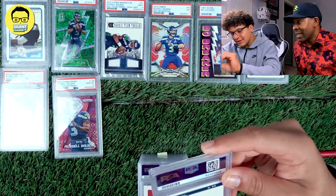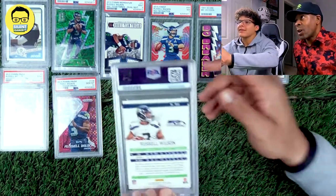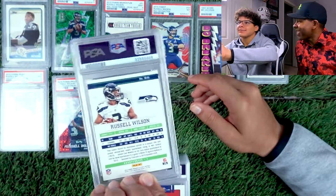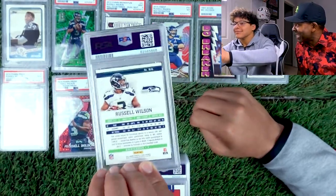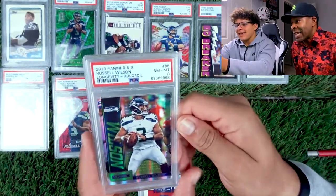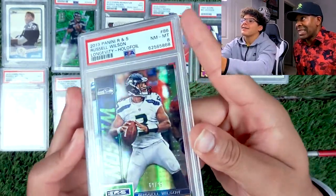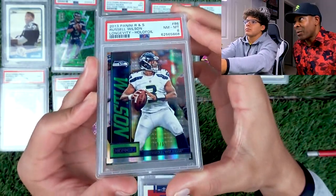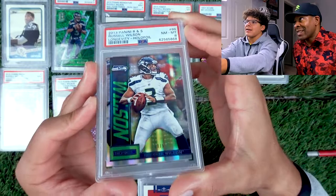Russell Wilson 2013 Rookies and Stars. Remember when we used to rip Rookies and Stars? We thought it was popping. 3-2-1 — 8. That's fire though — it's a fire card. You like the hologram longevity thing in the back? Yeah, I like that.